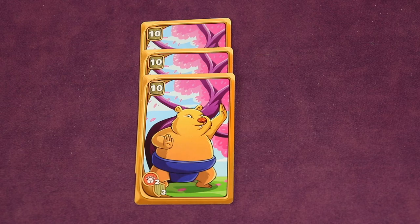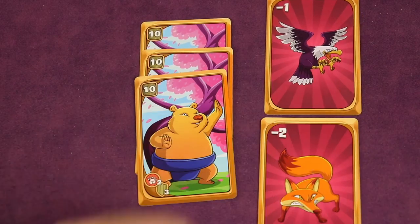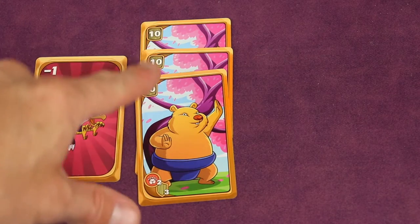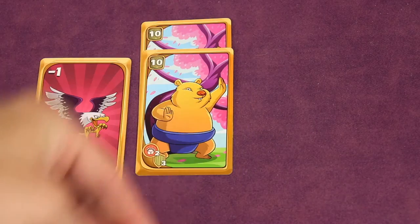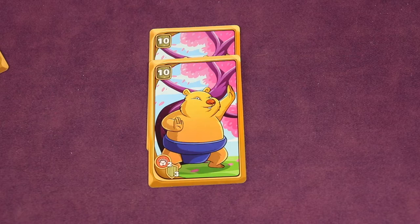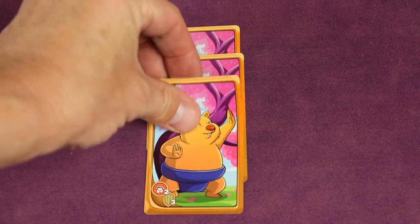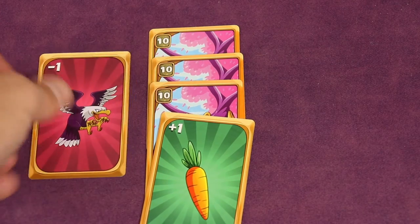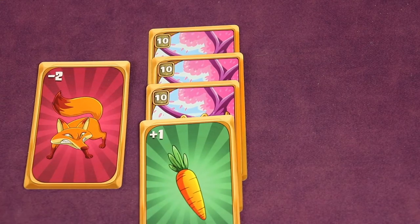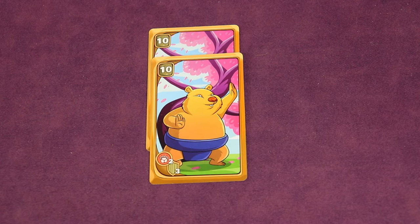Instead of playing wombats or a food card, you could play a predator card — either an eagle or a fox. You play a single one to the discard pile, select an opponent, and it damages their set. The eagle is minus two and the fox is minus one. Damaged wombat cards flip face down and go into the opponent's burrow, weakening their set. Food cards attached to a set can absorb some of this damage before the wombats themselves are affected.